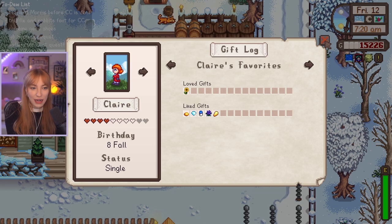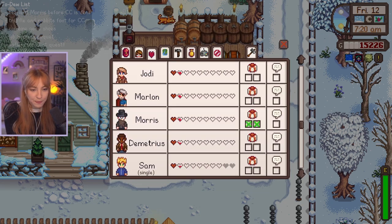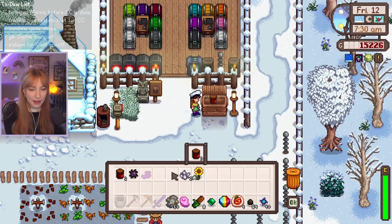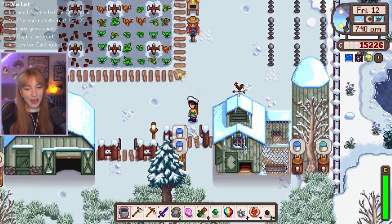Claire loves a sunflower — I can take her one of those. What does Morris love again? We haven't found a loved gift for him yet. Let's give him a quartz then. Do we have sunflowers left? Yes, we do. Let's sell these. Let's go do our animals real quick and then we'll go down to Sophia.